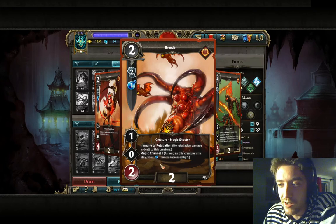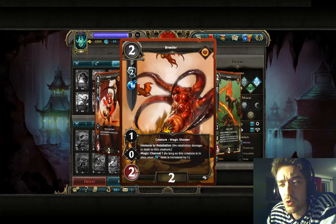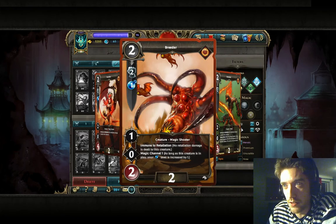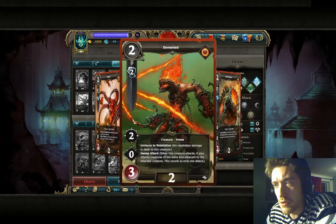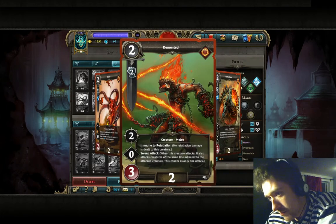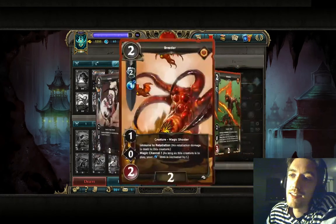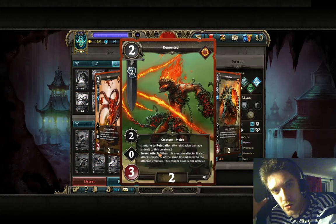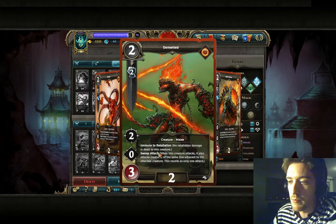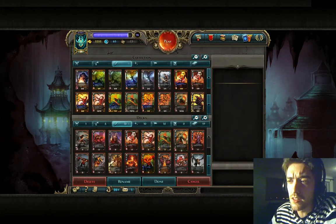They gave the Breeder — not a fan of that card: one damage, and not so great. Magic channel can help a little, but two HP for two cost is way too low. Don't play it. Moving on to the Demented — quite good because they have sweep attack and no retaliation for the cost. It's a decent alternative to Succubus at the beginning, though advanced players are going to see sweep attack coming and do something about it. I would say Succubus is just a bit better than the Demented.